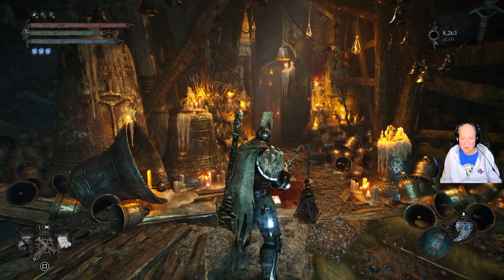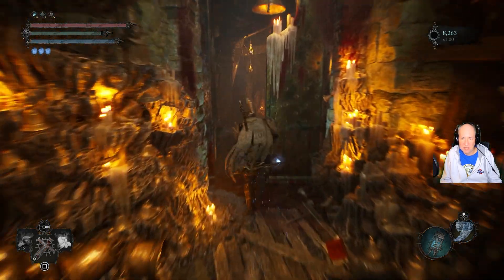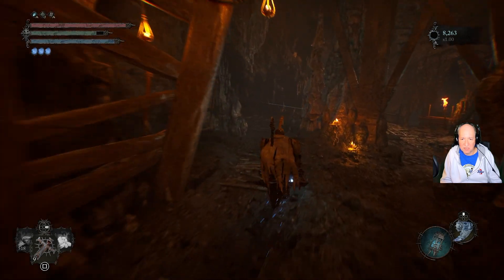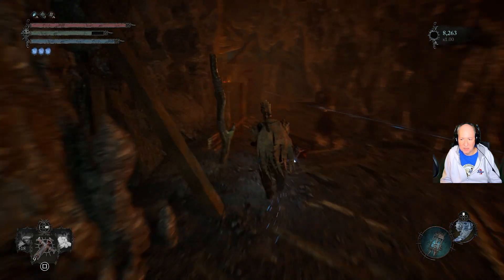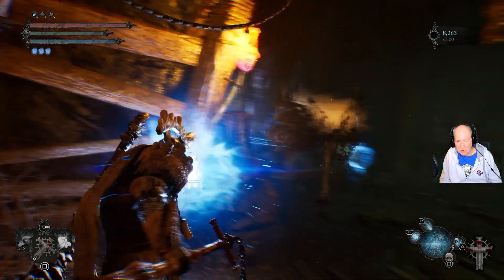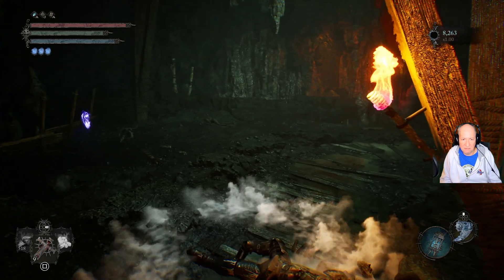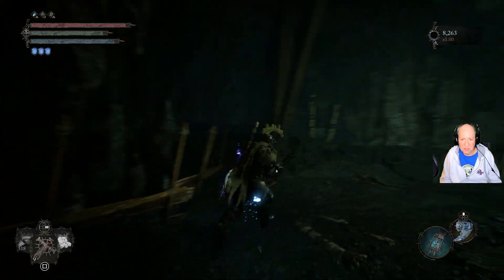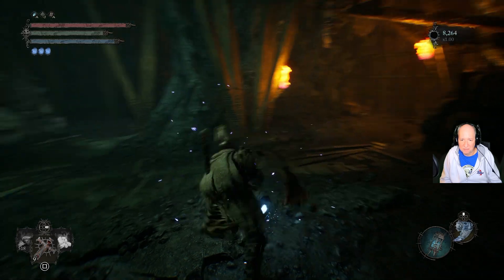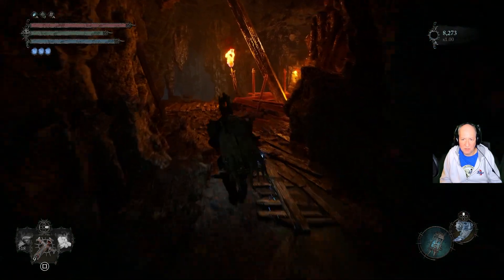But the first thing we need to do, we need to go through here. There's an Umbral being that's keeping these guys safe, and we just want to get him out of the way real quick. You've got to be quick, because otherwise that thing will hit you, and we don't want that. But if you're quick enough, you can get through here no problem.